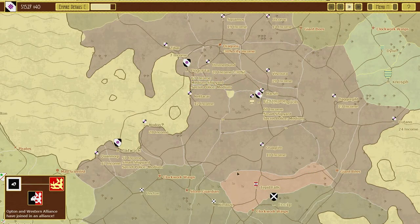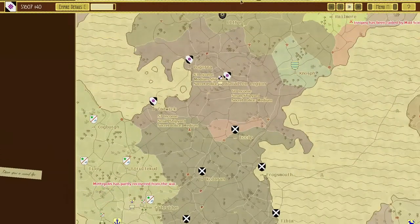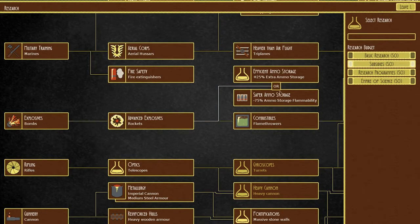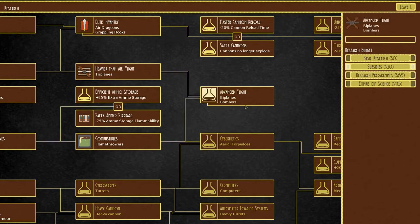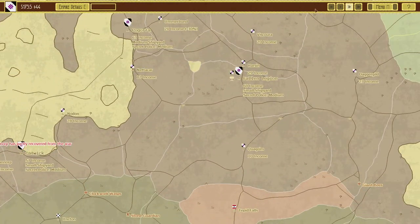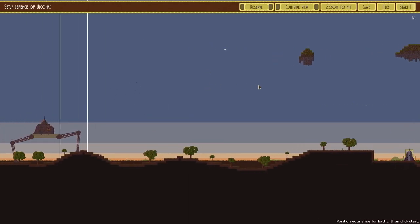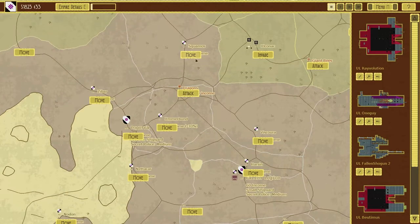They've surrendered. What faction is that? Upton and Western have joined the Alliance — oh god, they're getting bigger. We're in a bit of a problem here, everyone's bigger than us right now. Biplanes and bombers — yes. Cannons no longer explode — that'd be awesome. I think it's time to build a big fleet.